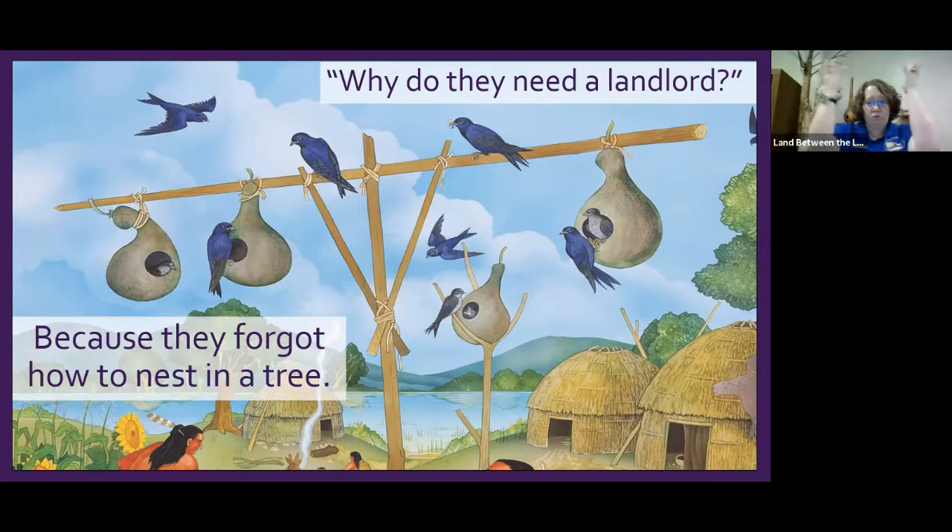Martins react noisily to anyone they don't recognize, so if you had enemies nearby it acted as a nice alarm. This went on for so long — way before European colonists arrived — that the birds started specifically preferring to nest next to a human house. They don't want to nest too far away because humans equal safety. They've been doing it so long they literally don't know how to find a cavity away from a human house.